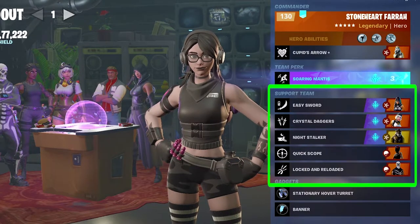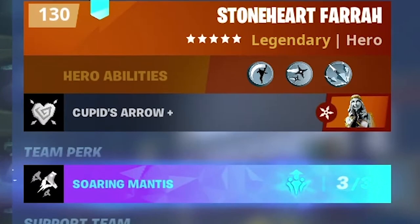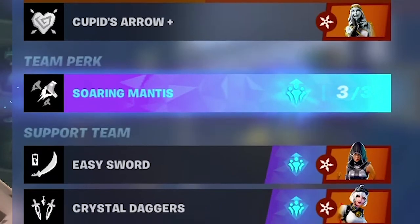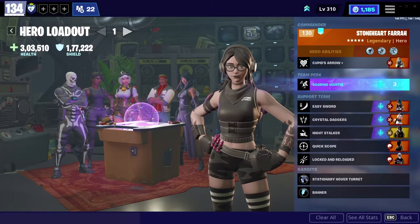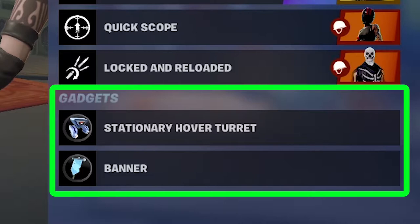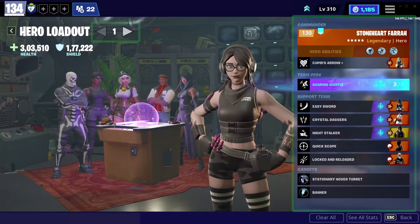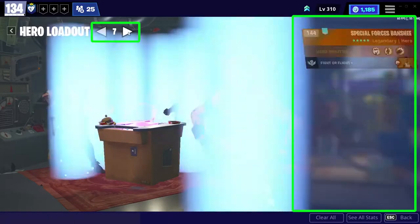Under Team Perk we have Supporting — in Supporting we can put up to five heroes, and they will be used to either activate the Team Perk or buff the hero in Commander. Which hero should be Commander, what are the different Team Perks, and which heroes should be in the support team is a very vast discussion for a separate video. At the bottom we have gadgets and we can put up to two gadgets.